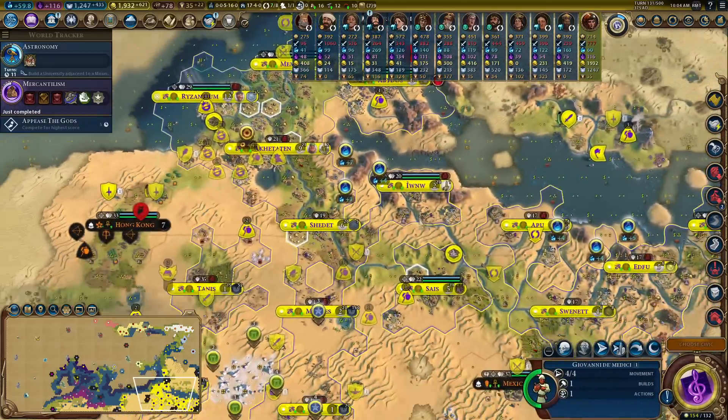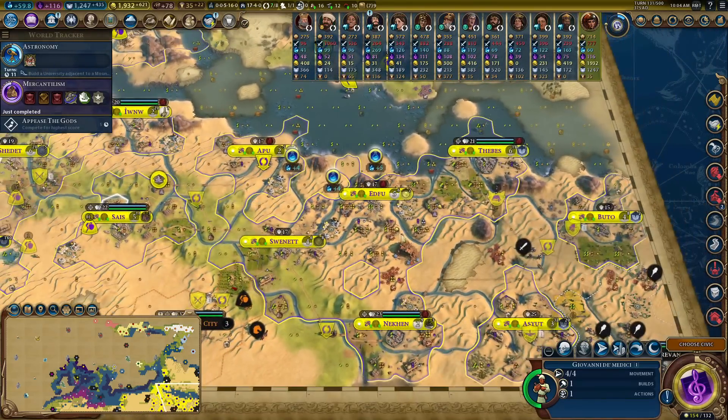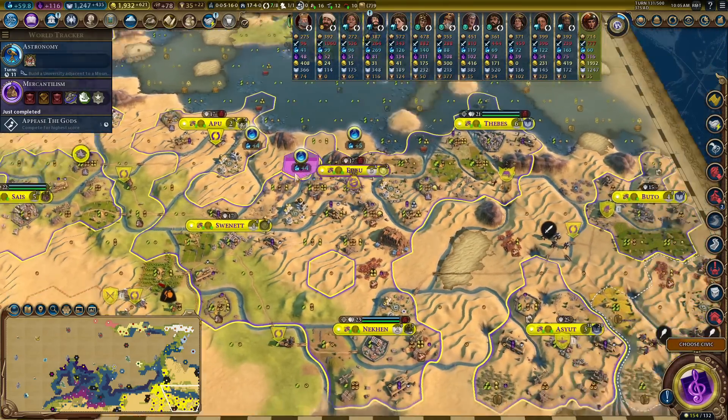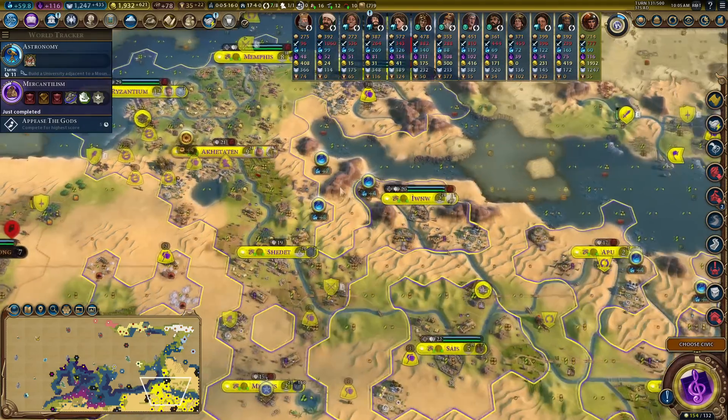I just need to find a commercial hub that's just been built or is just about to be finished building. Over here is a good example - I can just rush the bank and the market in one go. How beautiful. I think I've got a trader somewhere that's finished.